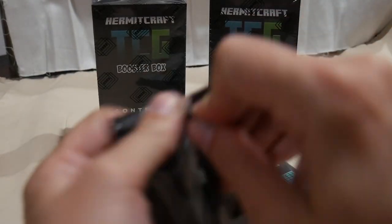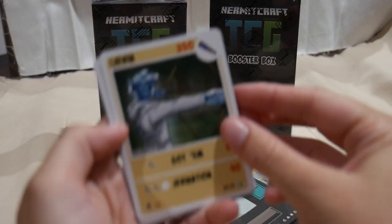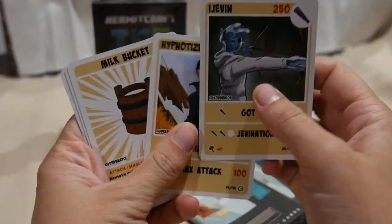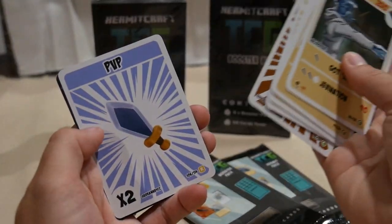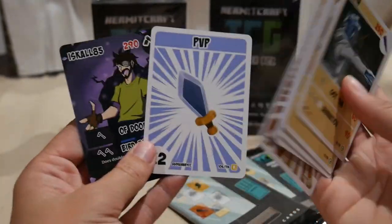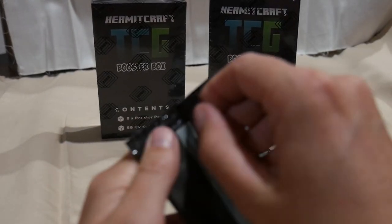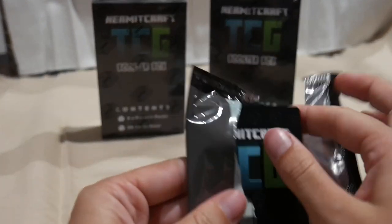A booster pack — Ijevin, Hypno, Milk Bucket, Flint and Steel, Farmer, Builder, PvP times two, and a Rare Is Skull. I have noticed — I'm sure these used to always be the same type in the previous booster packs. The rares at the back were always both Hermits or both items, and they are different now. So I don't know if that's one of the changes they made with this new run.